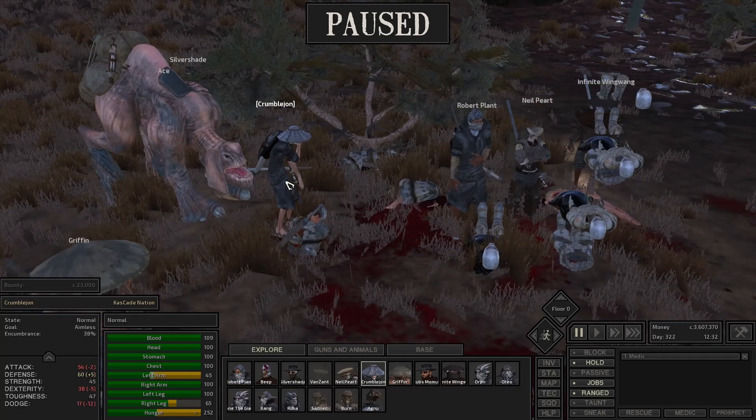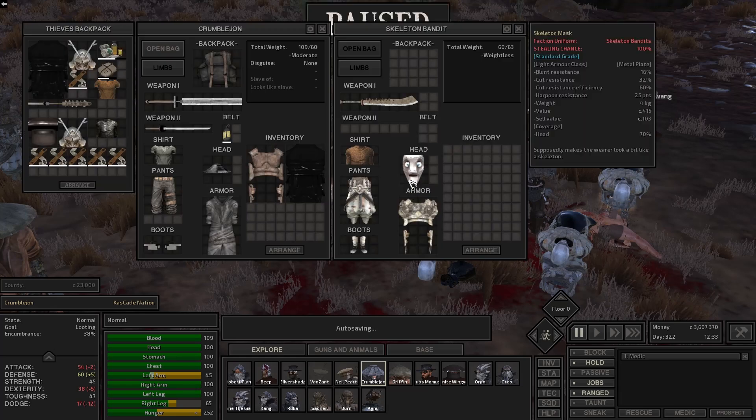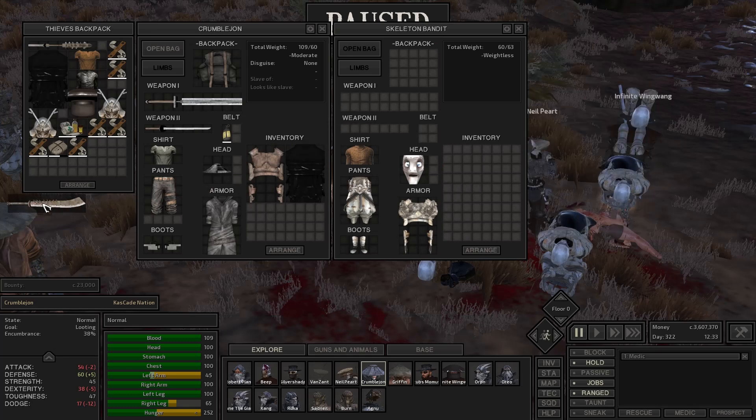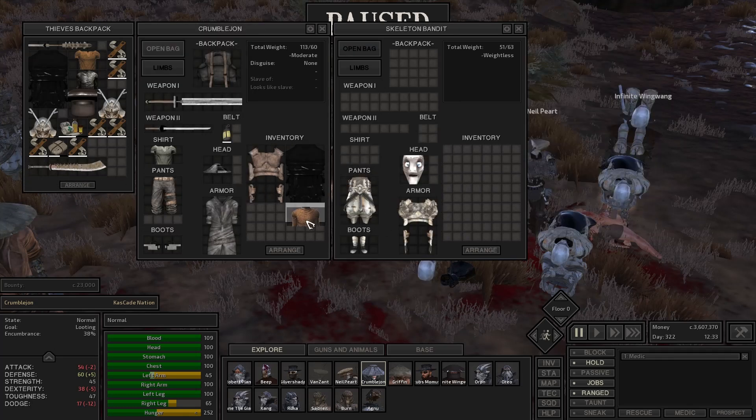Crumble John — he's holding his left arm, it got damaged a little bit. Let's lift this dude here — that is a nice weapon. Let's go ahead and arrange this. He's got some really good gear here. We're going to just get rid of this, this, and this.